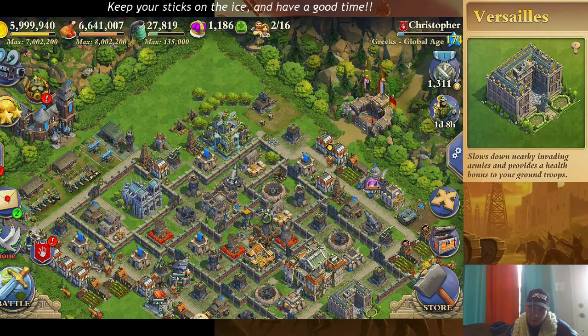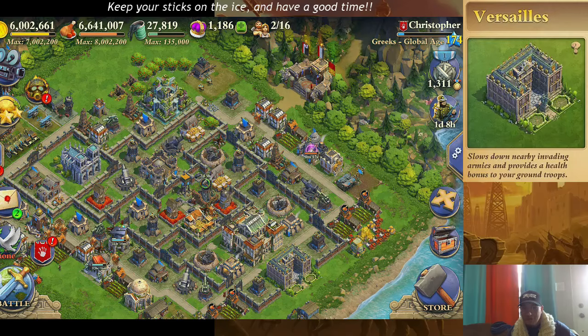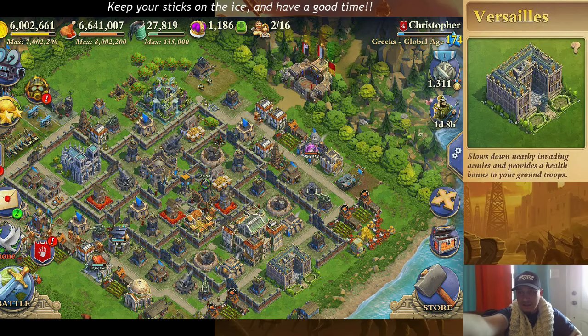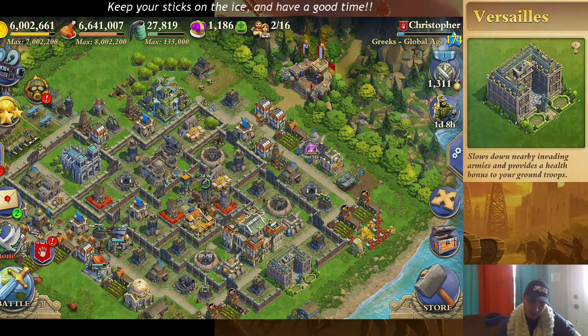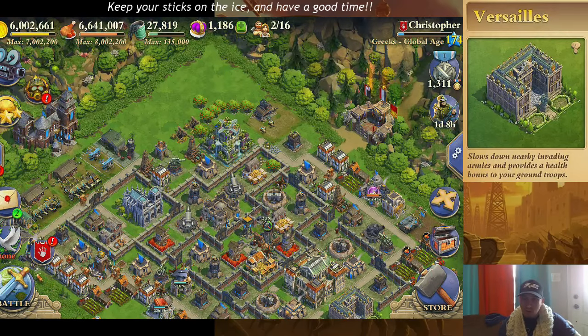Hello, once again audience, and welcome back to Dominations with Christopher, and Gabby in the background, and Marla in the background, Desmond in the background, but we're going to get it done anyways, despite all of these things. We are in my primary account, Christopher, in Last Outlaws, and I wanted to go through the various wonders.